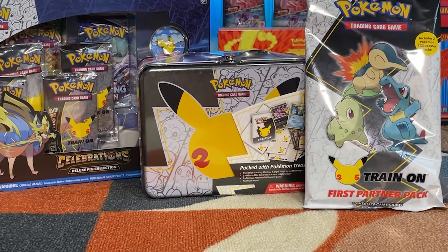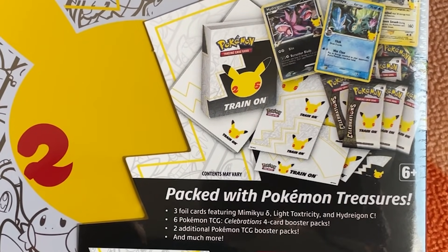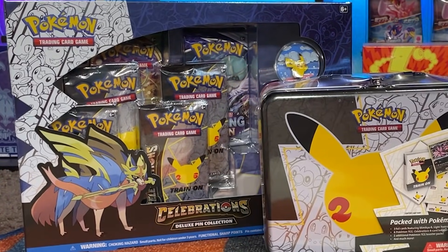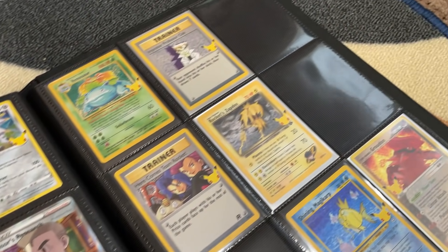I am really excited because today we are going to open the Celebrations Collector's Chest. This comes with six packs of Celebrations, two packs of regular cards, and three really awesome promos. I've also got a deluxe pin box to open up and the new Johto First Partner Packs. We're going to open all of those up and hopefully add some pulls to the Celebrations Master Set.